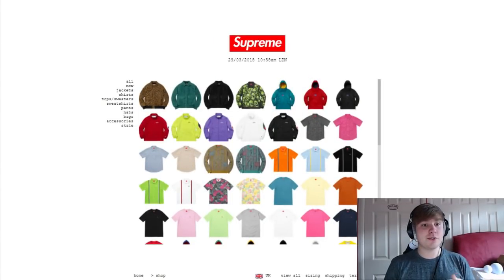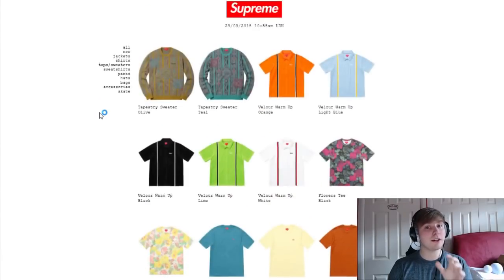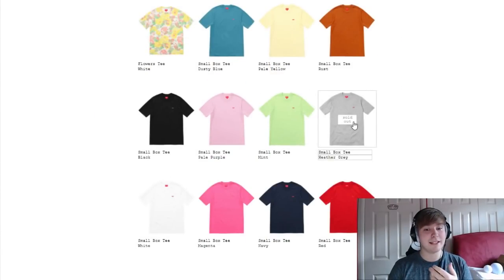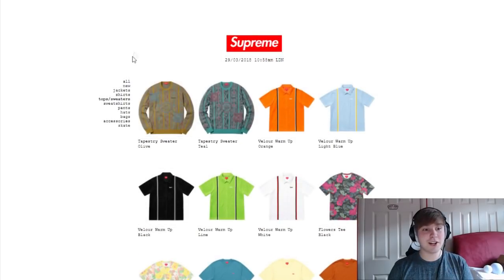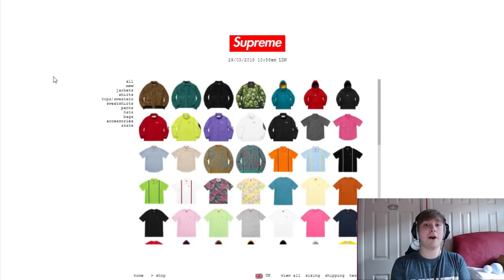Okay, so it's two minutes until the drop is going to happen. I've got a couple of tabs open — the new tab, the accessories tab, then the tops or sweaters tab. I'm probably going to close this tab because it probably won't come in handy, as these are small box T-tops, not T-shirts. The T-shirts tab doesn't appear until 11 — I'm guessing they just do that on purpose. So I'm going to keep the new tab open, scroll down, open up what I need, then refresh the accessories, and hope we get a W.